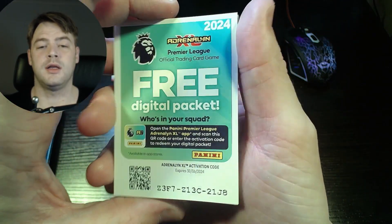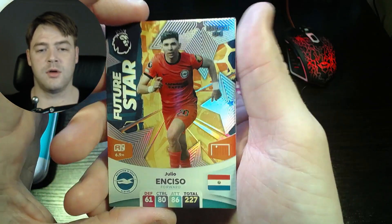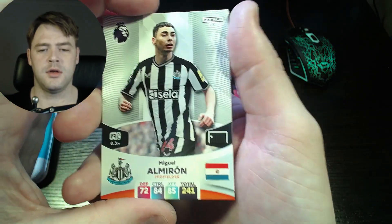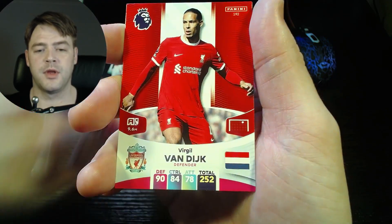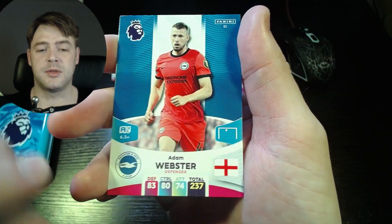Co-card. We have an ultrasonic — lovely stuff! And we have Julio future star. There are only three future stars I think, so really easy to get hold of. Miguel Almaran for Newcastle, Bernd Lanoi for Fulham, Virgil van Dijk for Liverpool, and Adam Webster for Brighton.